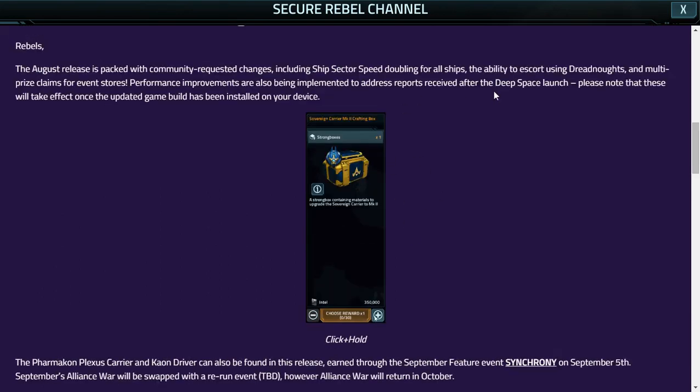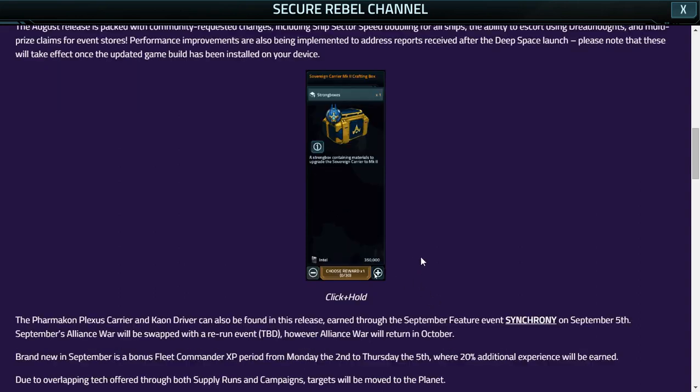First up we have this max-cleanable button. Right now we currently have to click or tap repetitively to collect prizes. However, after this update, we now have the ability to click and hold — it'll actually select all of the items we can buy, or we can click to the amount we want and purchase them all at once. We just click and hold for around one and a half to two seconds and we can collect all 30 boxes, or all 30 of whatever item we're after.